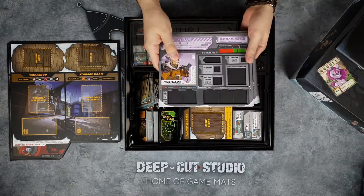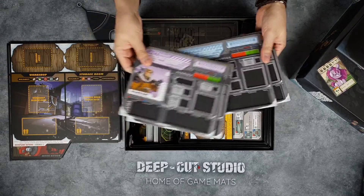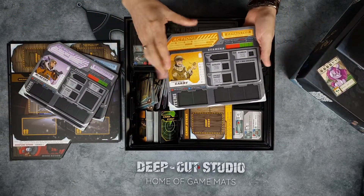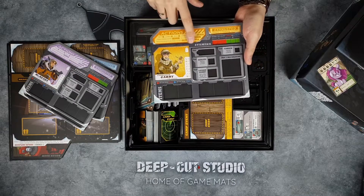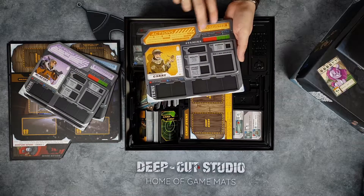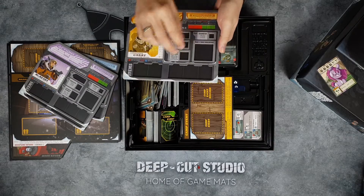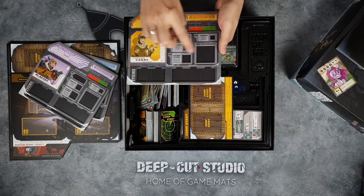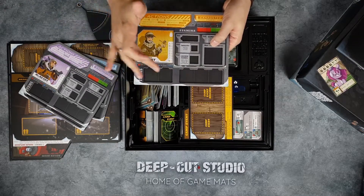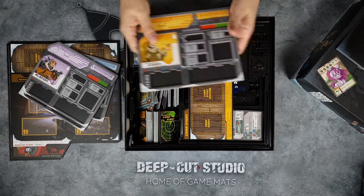We have cards all around the place, but first let's check the player board. Each player gets one of these — each character is very different, doing a bunch of different stuff. This part explains what your actions are and your stamina when you are exhausted. You have stamina cubes and places here for different stuff you can unlock throughout the game, and over here you hold the items you craft — which is the best part of the game if you ask me.